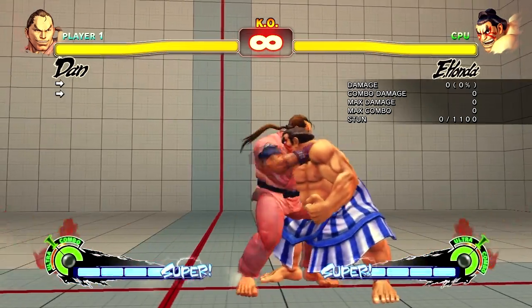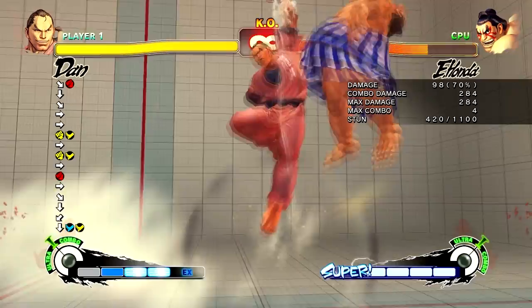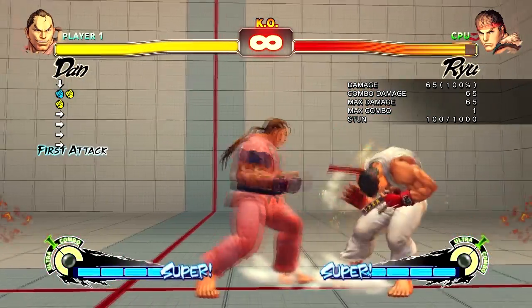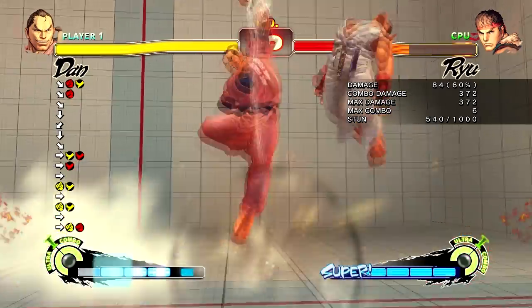Close Medium Punch has similar pushback to Crouching Light Punch into Close Light Kick. However, it is different, and as a result, similar combos don't work on the same characters.